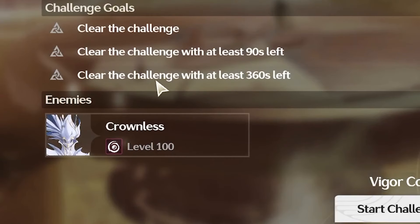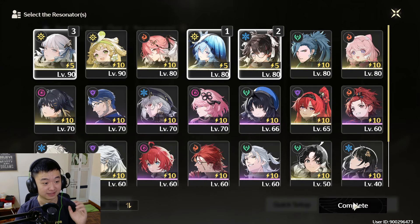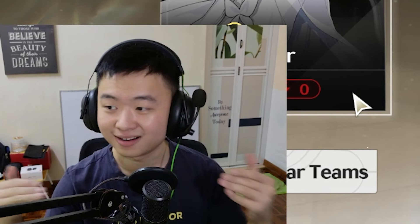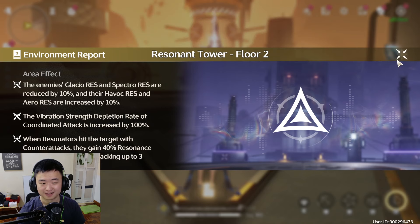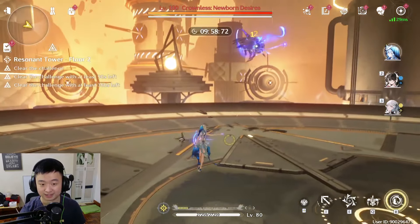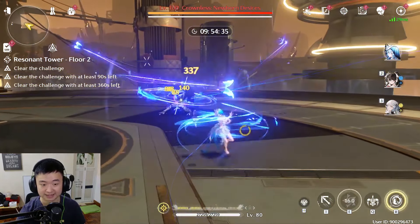This just gets harder, right? I can't imagine Crownless being easier. And because we used 5 vigor earlier, now we only have 5 left on the same team. So if I use this, I can't use this anymore — this is my strongest setup. I cannot wait to see how strong this Crownless guy is. Alright, this time we'll try live commentary — you'll get the raw reaction. Let's go in and try. Here we go — Crownless should come with an attack right away.